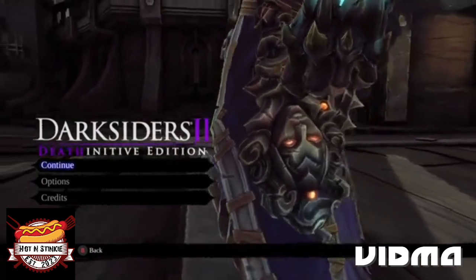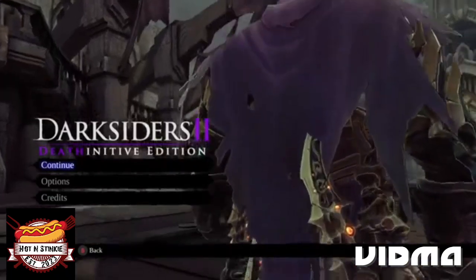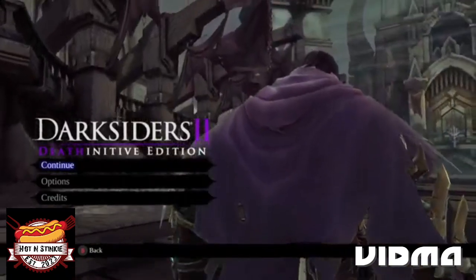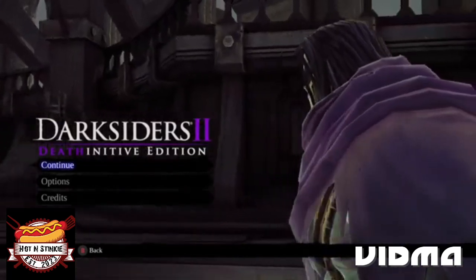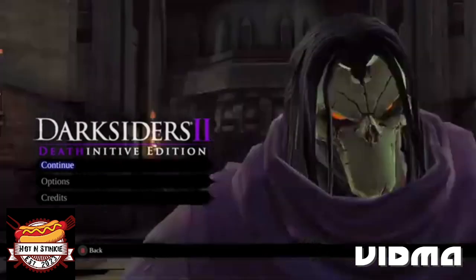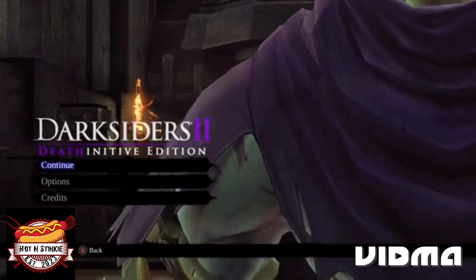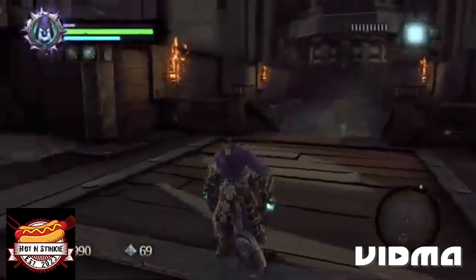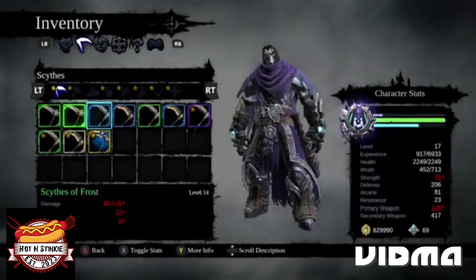Hey everyone, welcome back to Darksiders 2: The Definitive Edition. In the last episode we completed the backtracking for the Land of the Dead. In this episode we're going to be doing the backtracking in the Forge Lands, completing the Scar, and turning some stuff in.